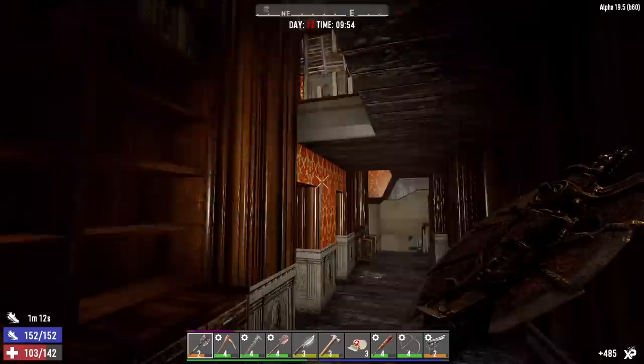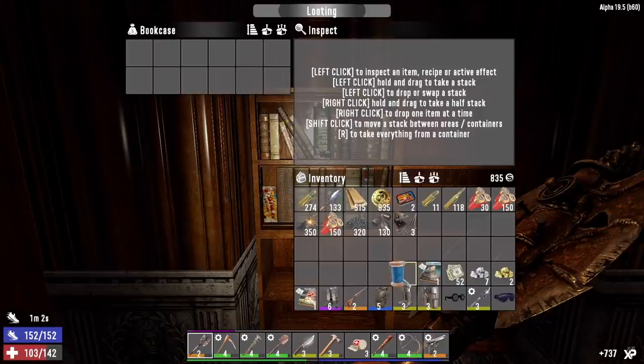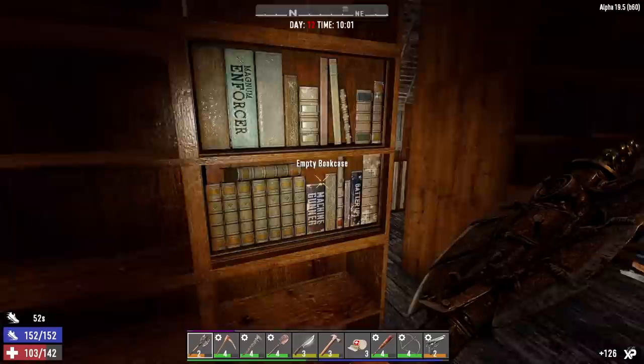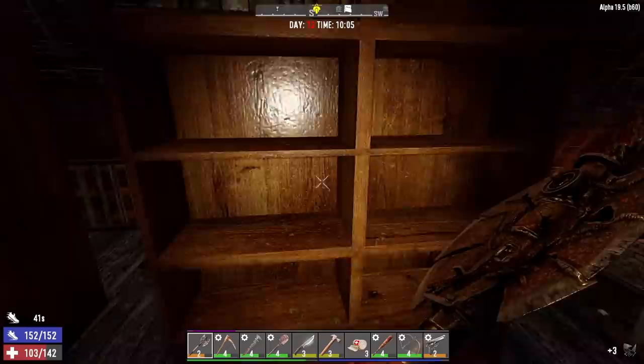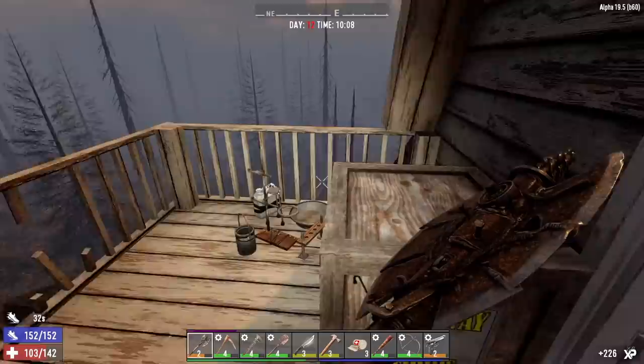Leather chest armor schematic. These are all empty. Another book we've already read — we'll sell that. Another one we already read. Let's check this duffel bag. Scrap the can, don't need the shirt. One more — Lucky Looter, find more ammo in loot. That's a good one. There should be a crate out here, Shamway Foods crate — we'll search it anyway.